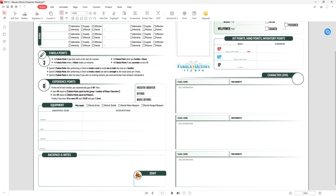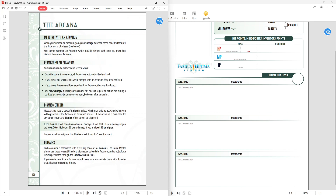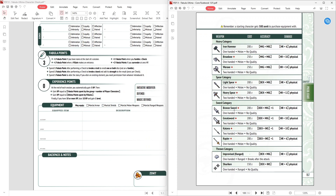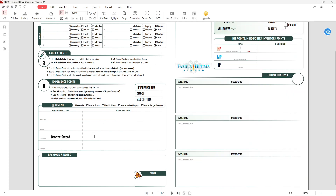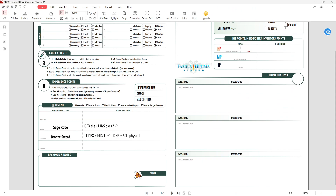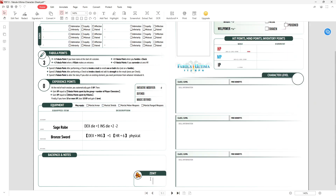For equipment, we're going to pick a great sword — a bronze sword — on the main hand, because we're going to be a Dex and Might build. And then we're going to pick the Sage Robe. We won't have access to Martial Armor yet, or else I would pick something like the Bronze Plate. Initiative is minus two. The Sage Robe costs 200 and the sword is also 200, so we have 100 Zenit left.